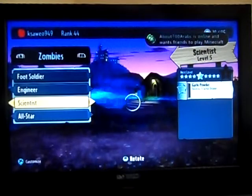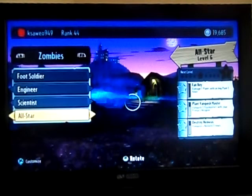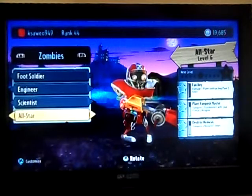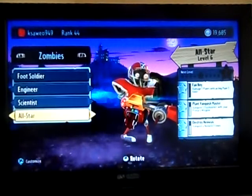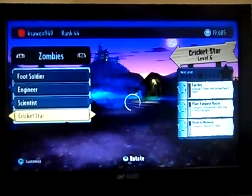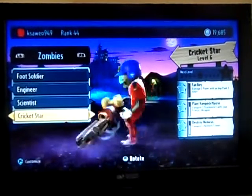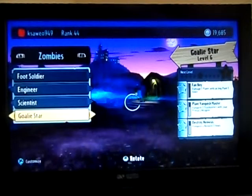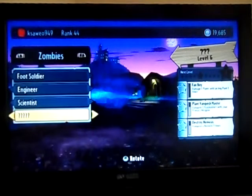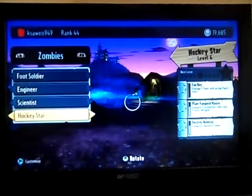Normal Scientist overview done. Now All Stars — they are beasts. They have 200 health, hard-hitting shots, and loads of ammo. Cricket Star is my favorite of all and I always use him. Goalie is good. I still need one more to have all of them — Hockey Star.